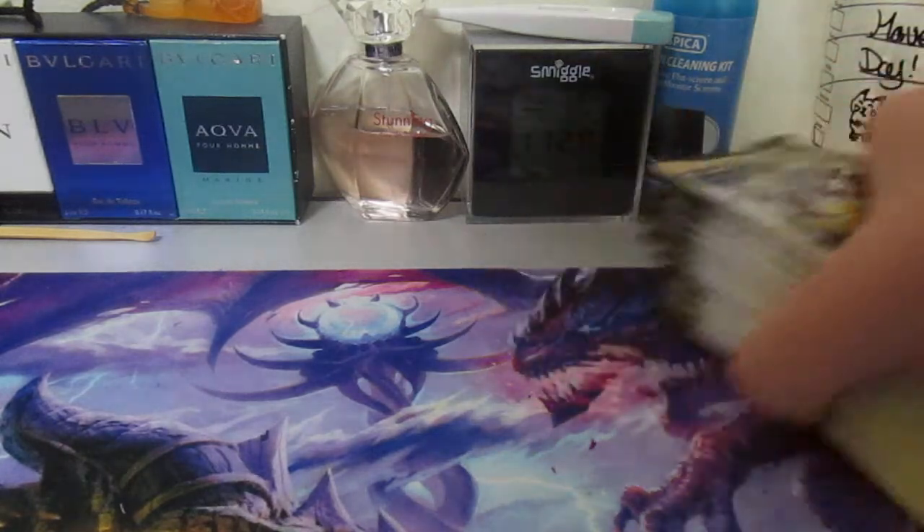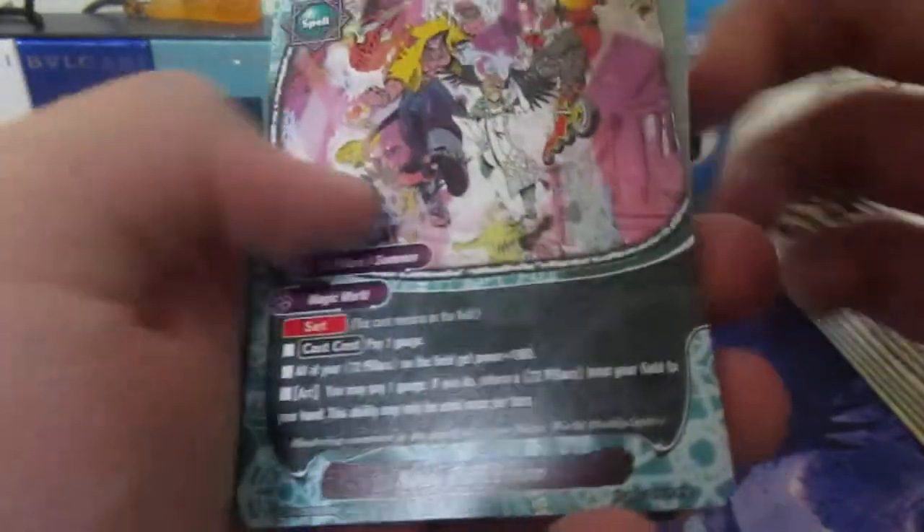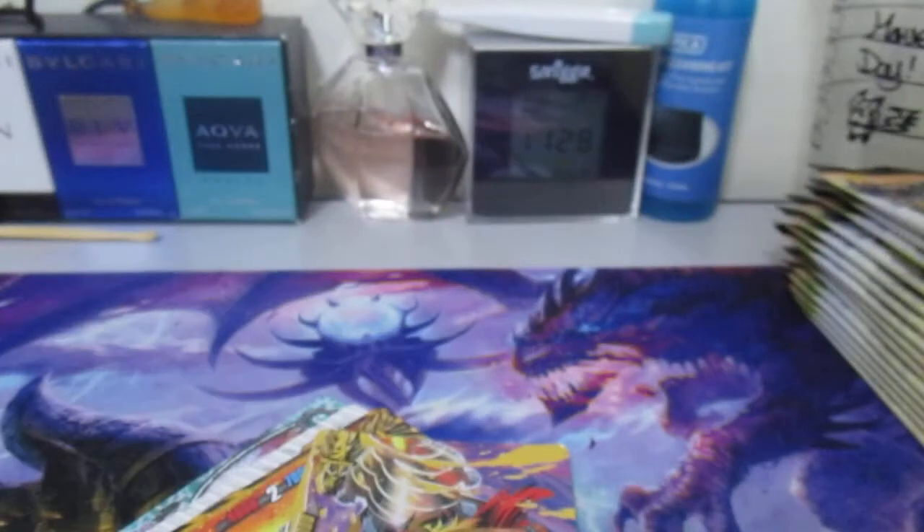I wanted a Demon World card - that one was very very good, the Danger World one. I would love to get that. Noisy Thorns - oh my god. It's the Drum Bunker Dragon, the Barrier Dragon - with a buddy code! Whoa, how cool! This card is something I really wanted.